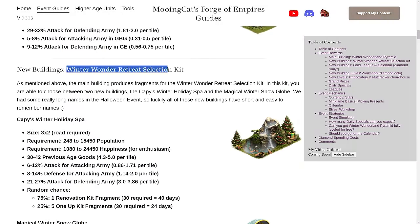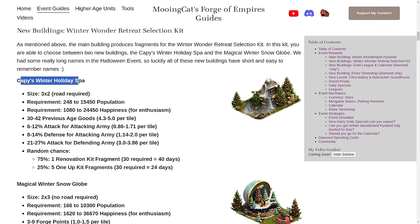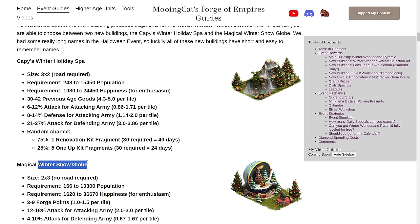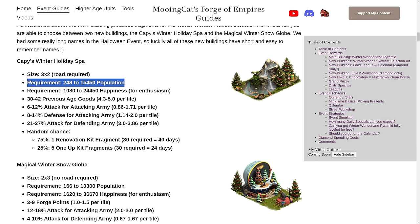Let's talk about the two buildings you can get from the Winter Wonder Retreat Selection Kit: the Winter Holiday Spa and the Winter Snow Globe. The Holiday Spa is 3x2, it does require a road, and it also requires both population and happiness. Of course, happiness is not strictly required, but if you want to keep enthusiasm, you do need some happiness. You do need population, which is worth keeping in mind.